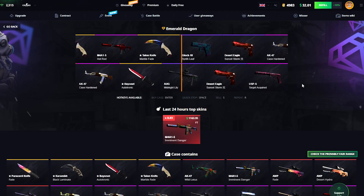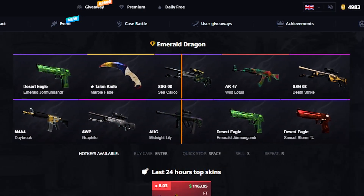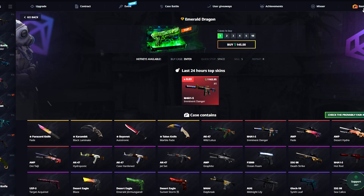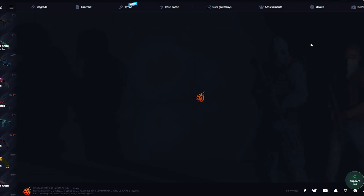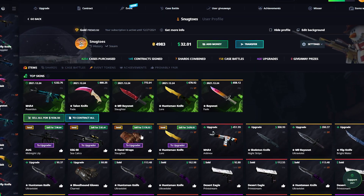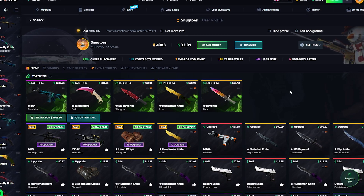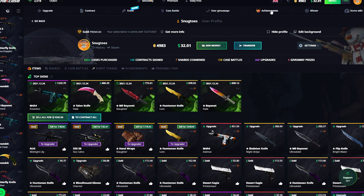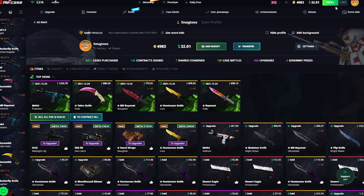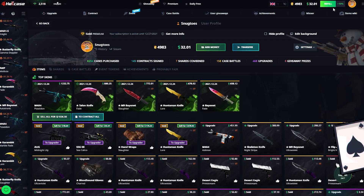We're just gonna be opening two Emerald Dragons for $290 and see what we can get out of here. Cool skins honestly — Midnight Lily, Sea Calico. You don't really see them too often. It's $180, we spent a little more than that, but I think we're selling at a profit for the video. Okay, we kind of ruined our profit doing this. But I'll end it here boys — I hope you guys enjoyed this insane upgrading spree on Hellcase. We're gonna see each other again next video. I love every single one of you that's watched. You guys are making my day. I love you, have a good one, and peace.